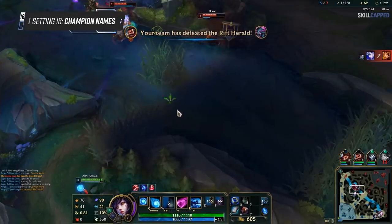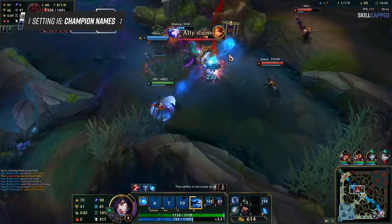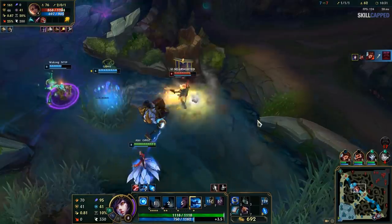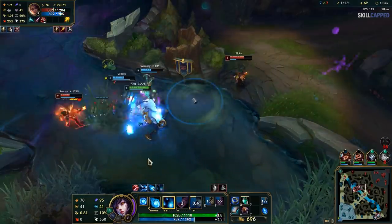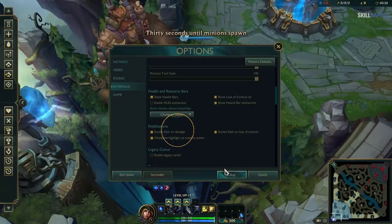You can also change the enemy's summoner names to the name of their champion. This helps immediately identify who the enemy champion is, which is nice when new skins are coming out all the time making things confusing, especially if you're newer to the game. To do this, go to Interface and scroll down — under Names Above Health Bar, change it to Show Champion Names.